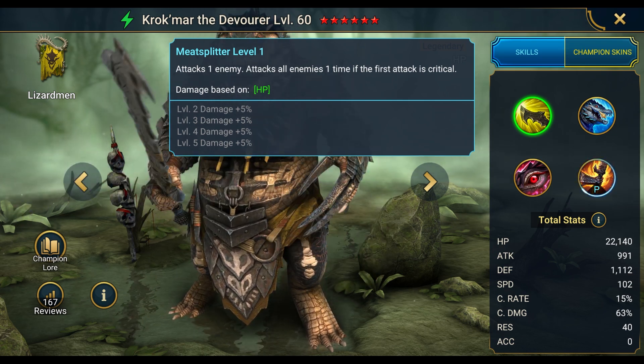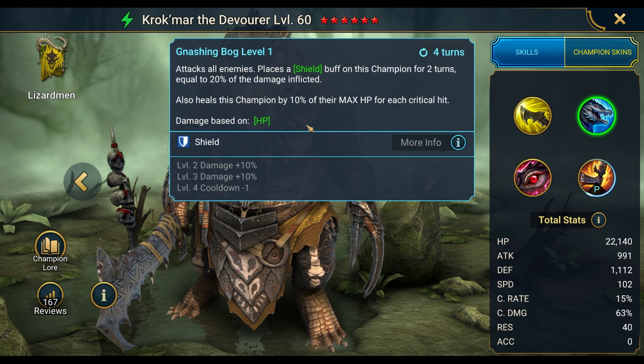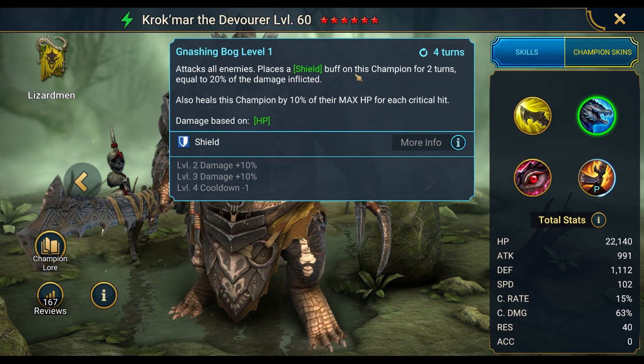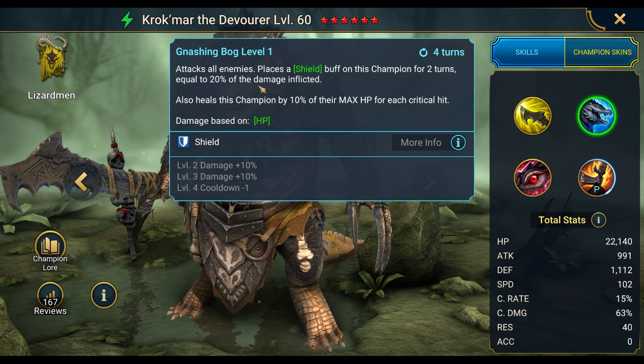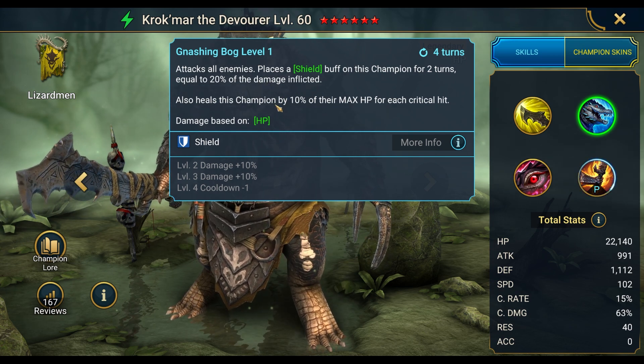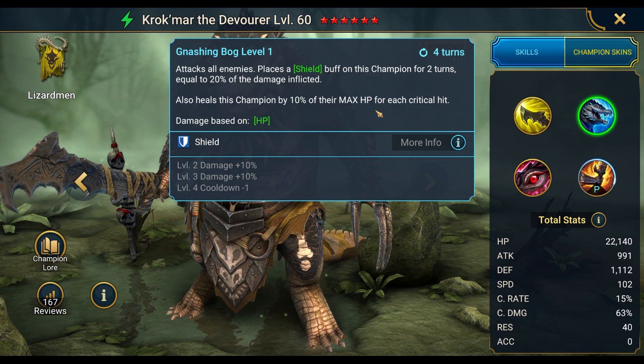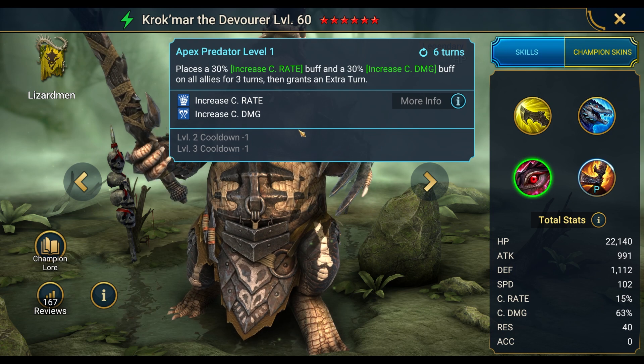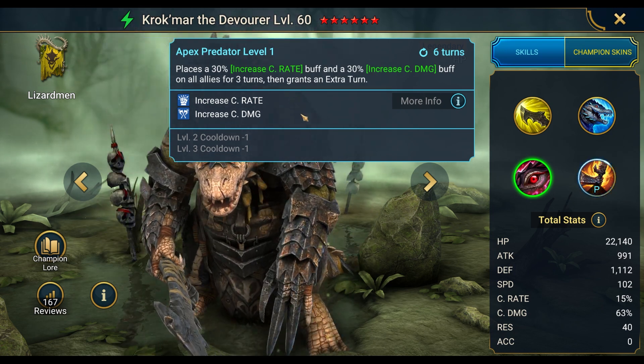Gnashing Bog, the A2, has a four-turn cooldown. It attacks all enemies, places a shield buff on this champion for two turns equal to 20% of the damage inflicted, and heals this champion by 10% of their max HP for each critical hit. Pretty nice — got an AOE there.